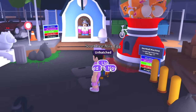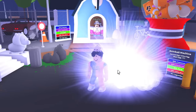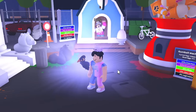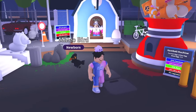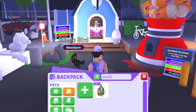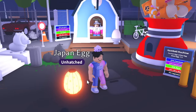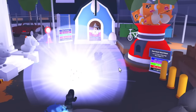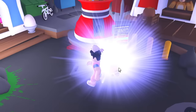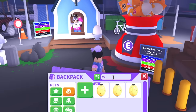We can finally make it further now. I don't want to get the legendary too quickly — I really want to see how far I can get. I realize hatching a legendary was too easy, I'm the egg hatching king. We got the maleo bird, a common pet. Then the japan egg — 45 robux down the drain. We got a tanuki, an uncommon pet. Next is the woodland egg.